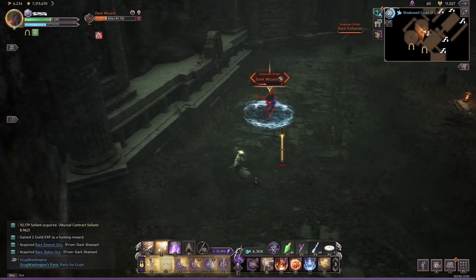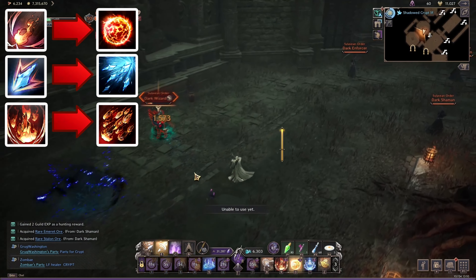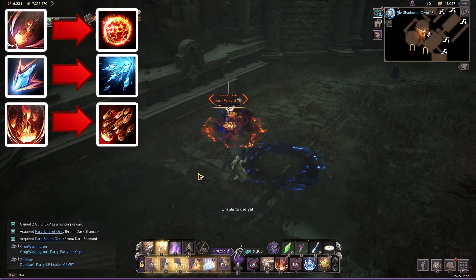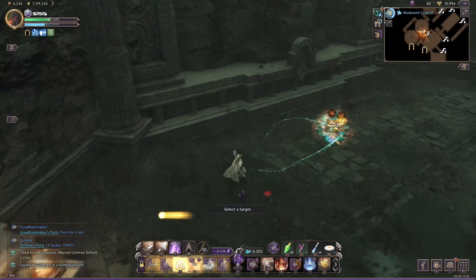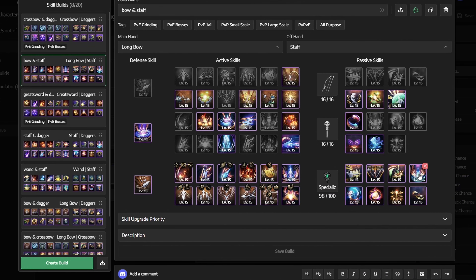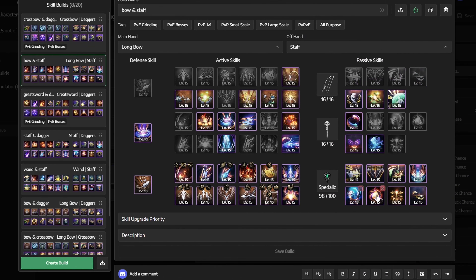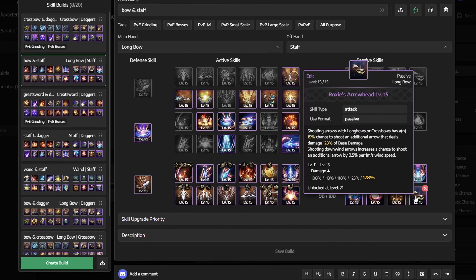Because of specialization skills, Serial Firebombs will turn into Focused Firebombs, Ice Spear will turn into Ice Spear Bombardment, and Infernal Meteor will turn into Hellfire Rain. And then for passive skills we get Rapid Fire Stance, Steady Aim, Sniper Sense, Asceticism, Mana Amp, Flame Condensation, Forbidden Sanctuary, and Roxy's Arrowhead.